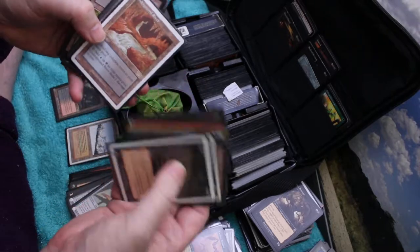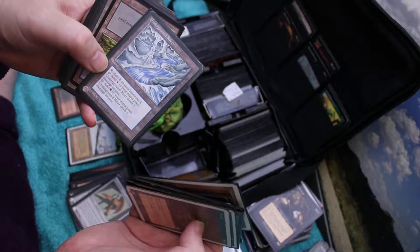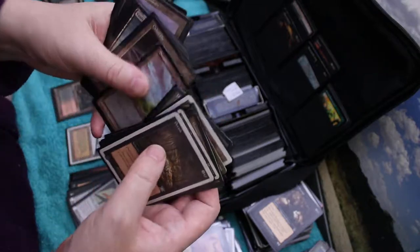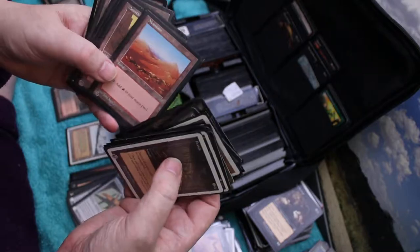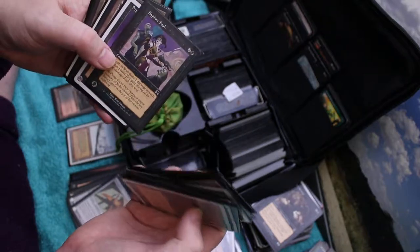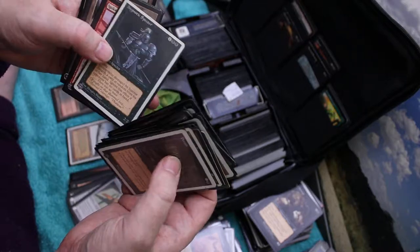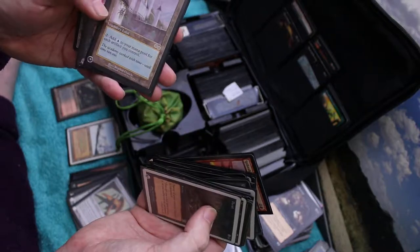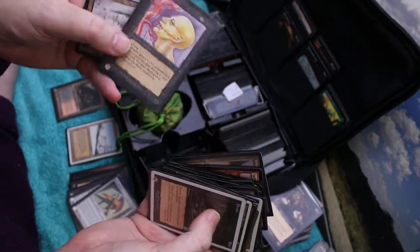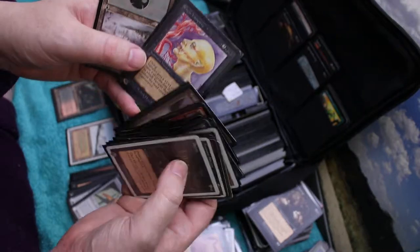Forest, Underground River, older Underground River, Cabal Pit, Cabal Pit, Vault of Whispers. Siphon Soul - very useful. More modern Siphon Soul, Hypnotic Spectre, Spike Shot Goblin, Talerian Academy. Really old Gear Vampire back from when I first started with Beta.